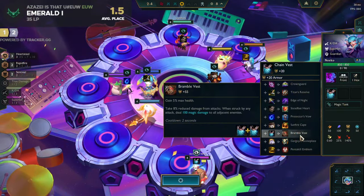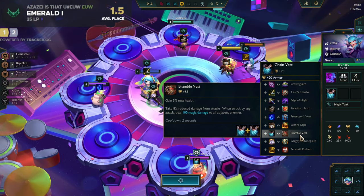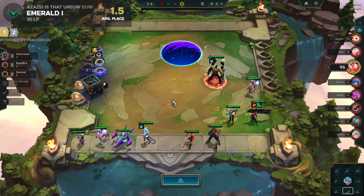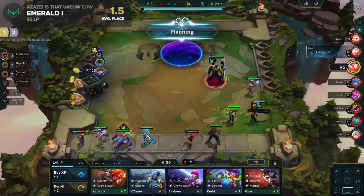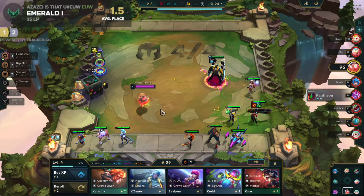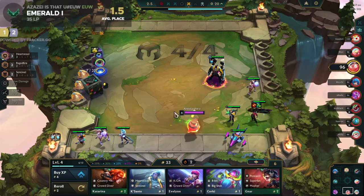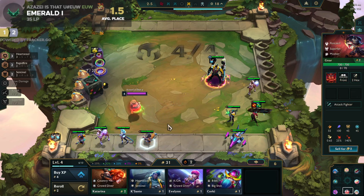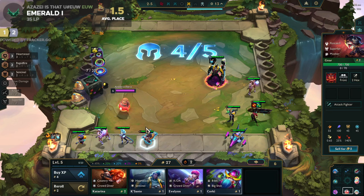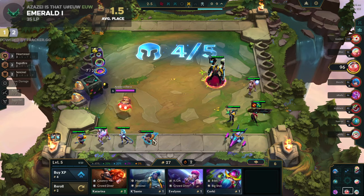Bramble Vest as well — max salt and incredible armor and magic resistance, that's pretty good. Wait, we have Super Fans as well! Can I somehow play those Super Fans? Actually we have four Super Fans — how did this happen? Guardian, Sentinel — wait, three damage? I need to be playing three damage.